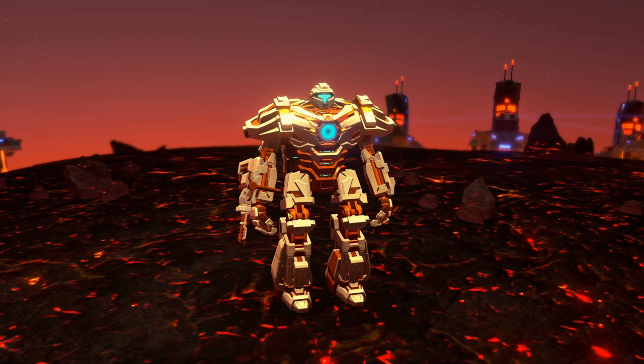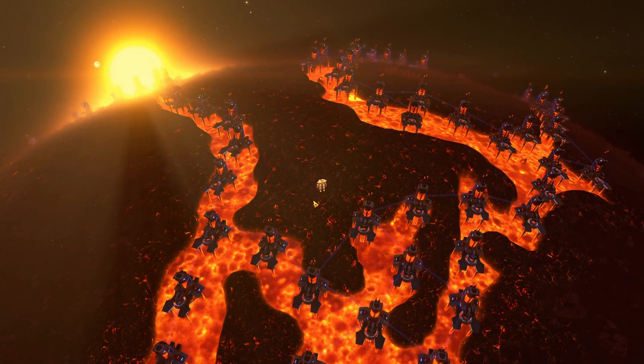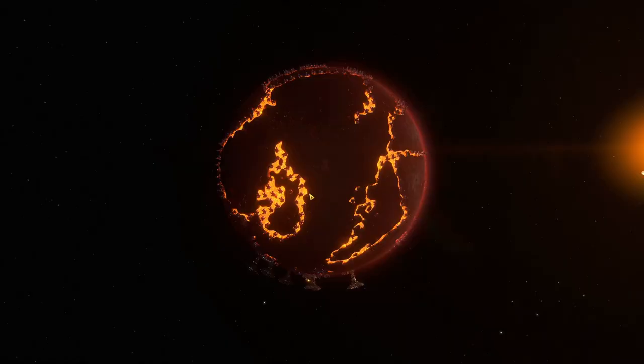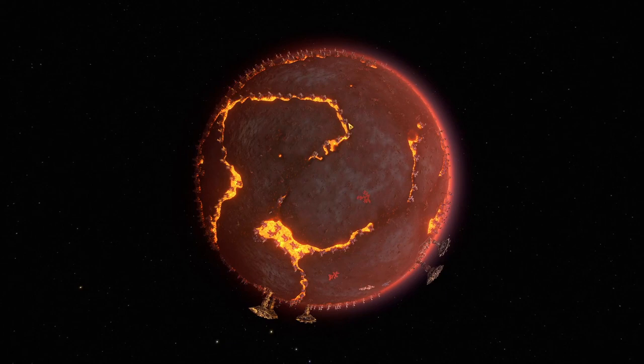Remember when I flew to the planet with 100 geothermal power plants and thought that should be way more than enough? Well, not really. I ended up placing 510 — I counted all of them. 510 geothermal power plants all over this planet, and it took me way longer than I thought. So be warned: if you want all this free power, you're going to have to work for it, because you have to place them one by one. And if you have a lava planet with all these snaky little flows of lava, that's going to take you a while.